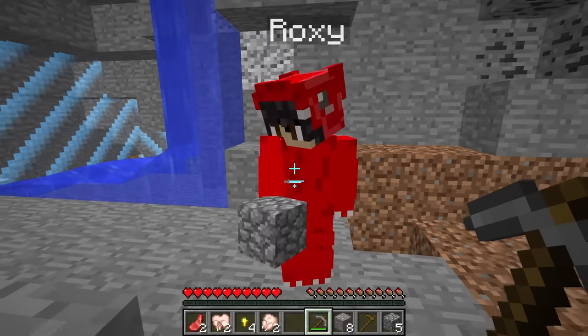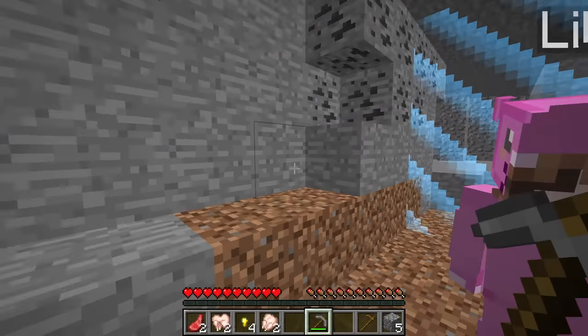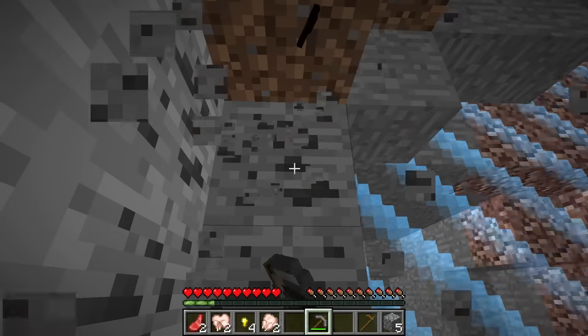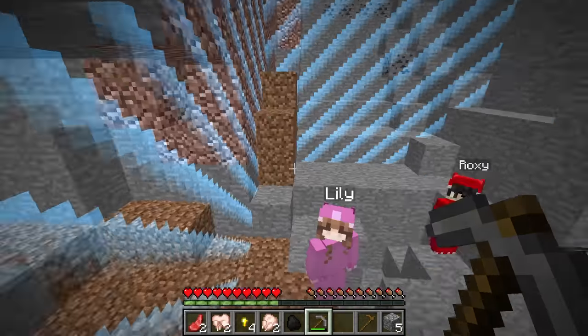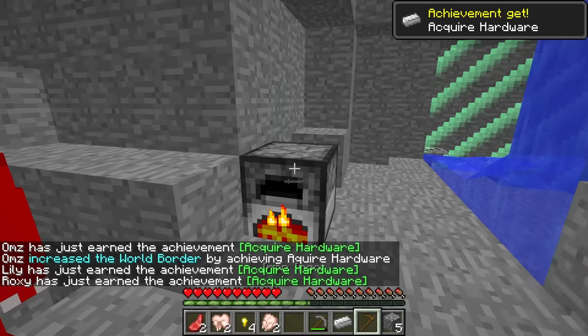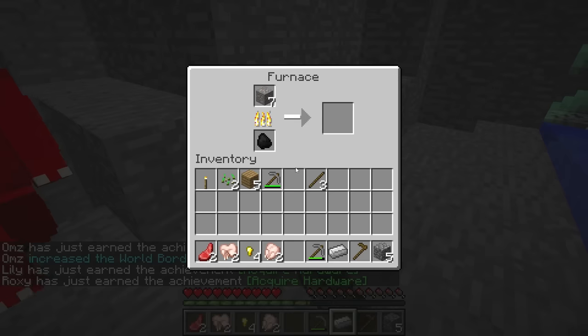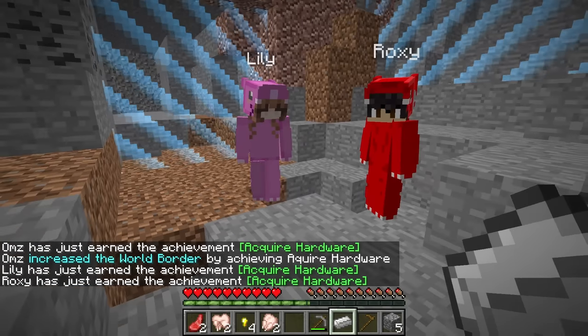Smelt it in the furnace. We need some coal — and there's coal right over here. This is awesome, we're getting super duper lucky. And now the border should start expanding — it's working! We got our first piece of iron. With all this iron smelting, we could all make some better tools.